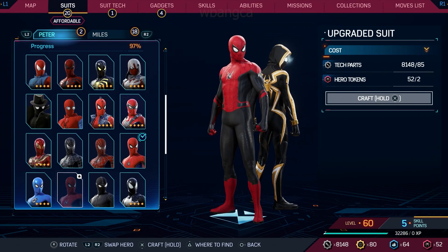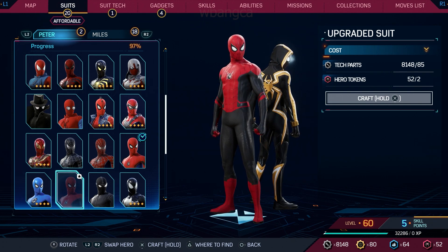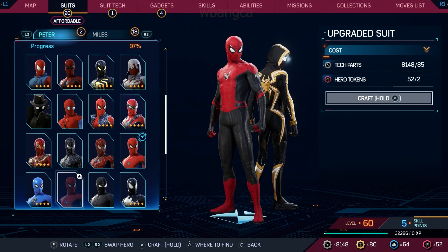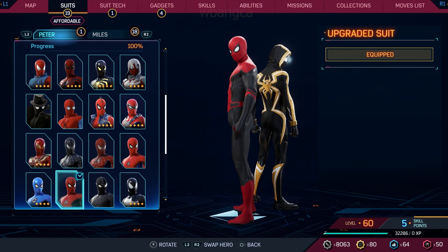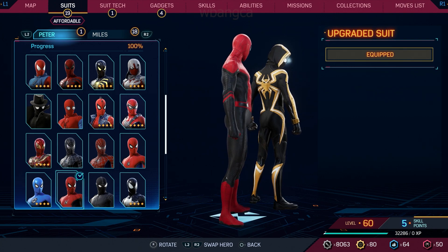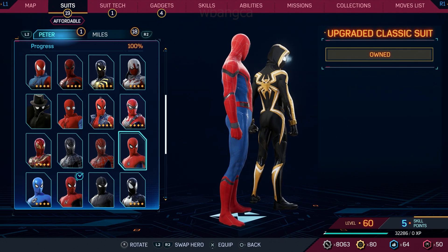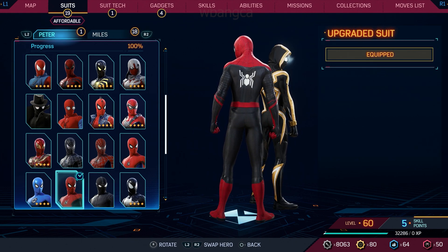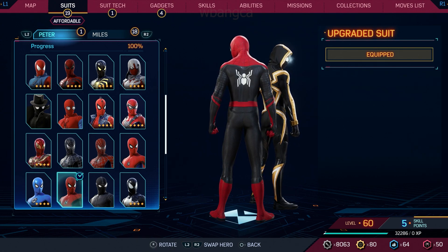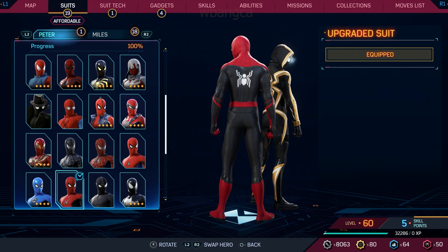I don't remember what was after Civil War, but there was another movie and I'm assuming this is where the upgraded suit is. It's kind of stupid, so let's unlock it. I'll have to look up this upgraded suit. The thing is I don't even know what to call this suit because I know this one is a Civil War suit, but look - the spider symbol is different. This is a new spider symbol too. Interesting - Civil War Spider-Man suit. I think this is the Civil War suit.